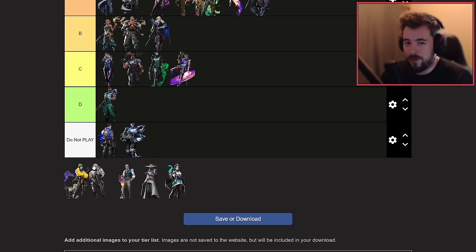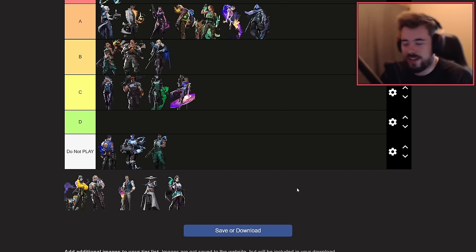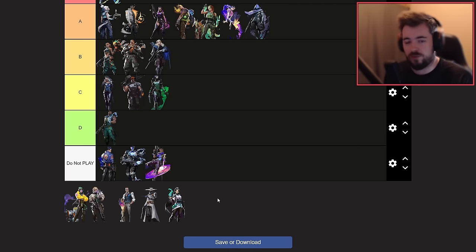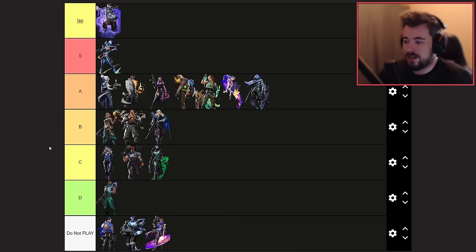Harbor is only good on Icebox and nobody likes playing Icebox, so I'm putting him under 'do not play.' Astra has a higher ceiling in this meta eventually, but at the current moment when people are just running it down and getting kills, Astra is at best B-tier for people actually trying to play the objective. She's better than Harbor but still not worth it when nobody is coordinating.